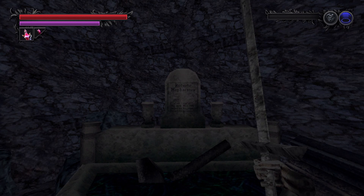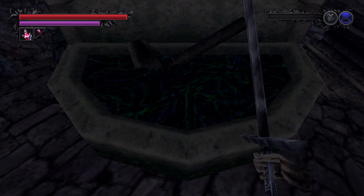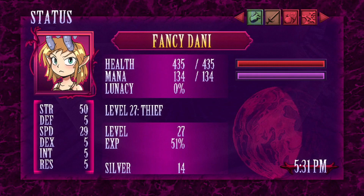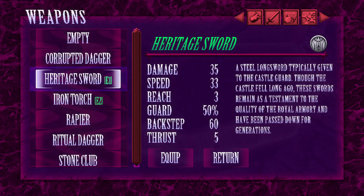I've done a little bit of grinding since last time, and gotten all my weapons prepared to be enhanced at the altar of Bob Hephaestus. Let's see what we got. Heritage sword — no surprise that the replica sword turns into a real sword. A steel longsword typically given to the castle guard. Though these castles fell long ago, these swords remain a testament to the quality of royal armor and have been passed down for generations. It doesn't seem all that great, but it is also one of the first weapons that you're going to be enhancing, so I guess that makes sense.